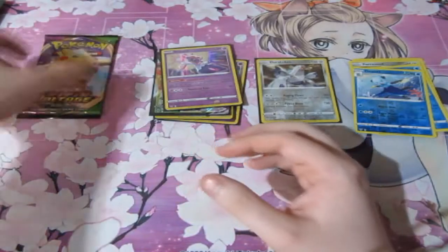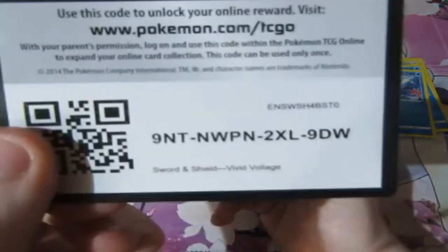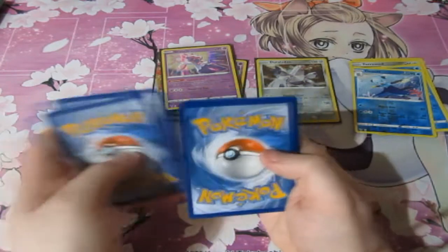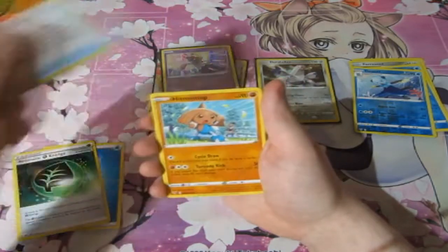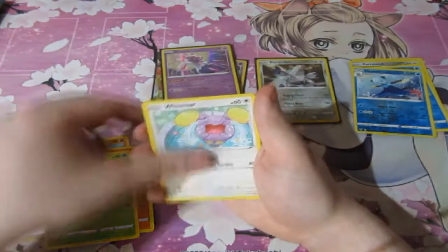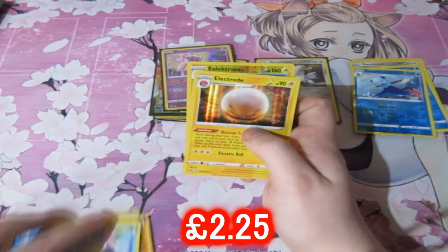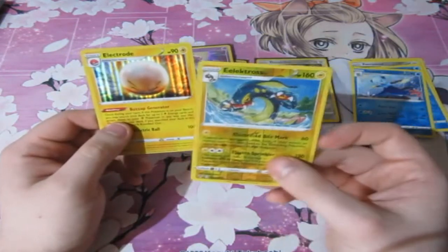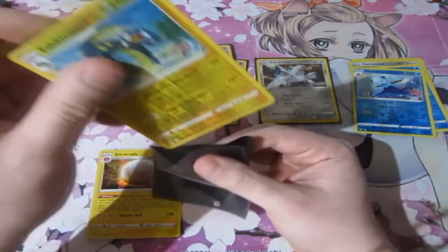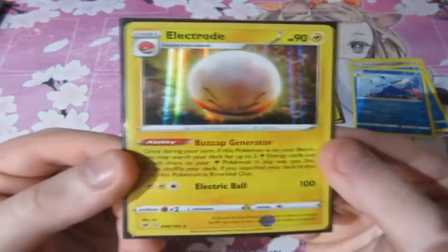One pack left — what can we get? We got ourselves a Water Energy, a Leaf Energy, Heroes Medal, Hitmontop, Lotad, Nincada, Whismur, Drifloon, Wailmer, a Reverse Foil Electivire, and an Electrode holo as well. Let's go ahead and sleeve that there, and sleeve up the Electrode — looks like he's ready to blow!